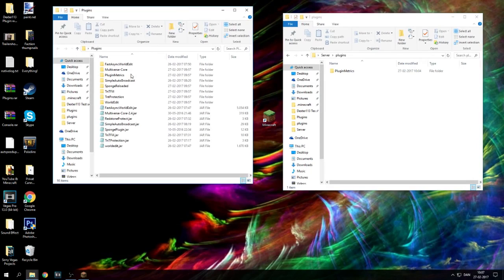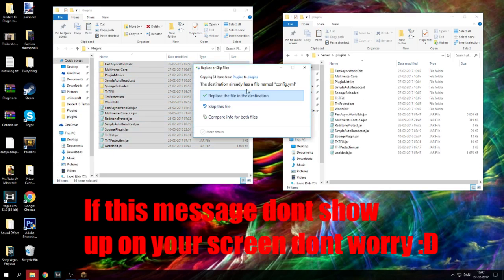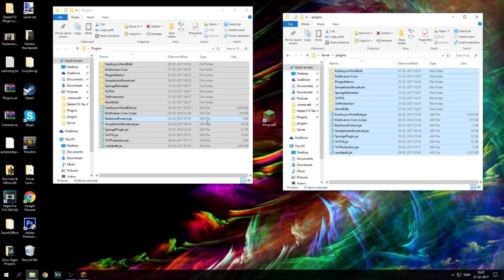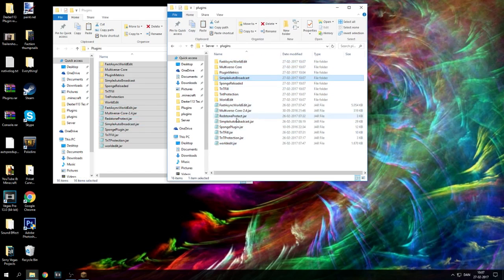What you have to worry about is what I downloaded and put up for download for you guys — all these files here. I'm going to go through all of them in-game, but for now let's quickly say that these folders are already pre-made configs for you guys. You don't have to worry about making any configs or problems with max ticks and stuff like that — I already made all the settings necessary for you to cannon on your server. Go ahead and copy all of those or drag them over. It says there's a config.yml conflict — just replace the file at the destination and we're good to go.